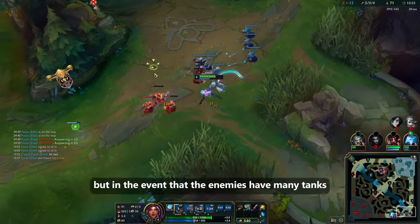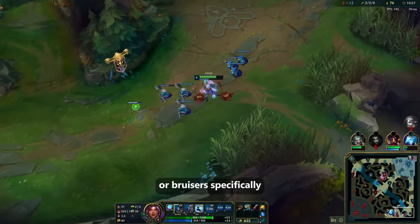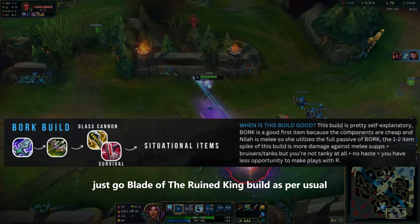This will be your main build in most games, but in the event that the enemies have many tanks or bruisers — specifically a melee support plus double HP topside like bruiser top plus tank jungle — just go Blade of the Ruined King build as per usual.